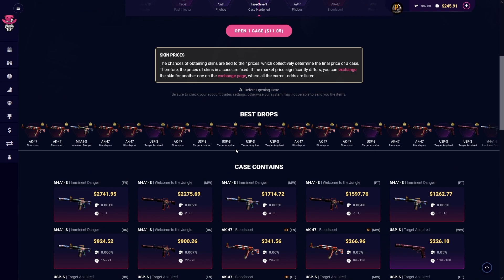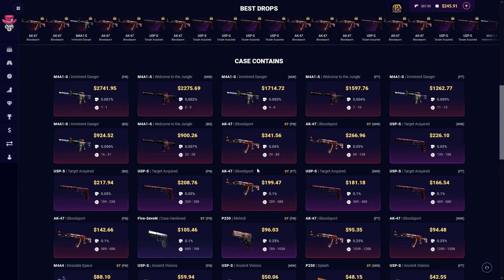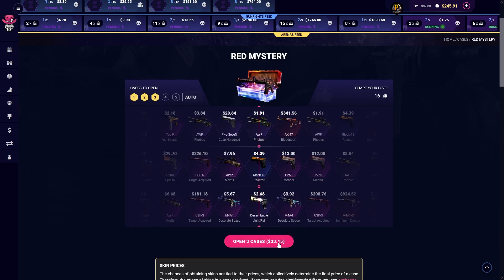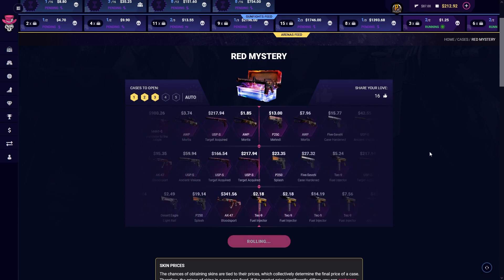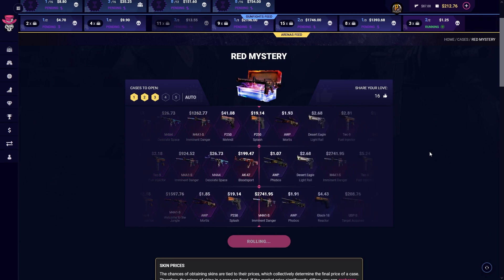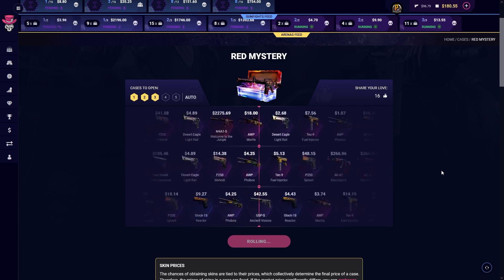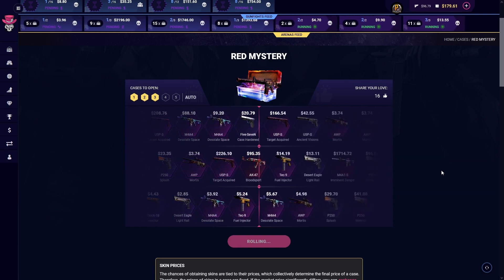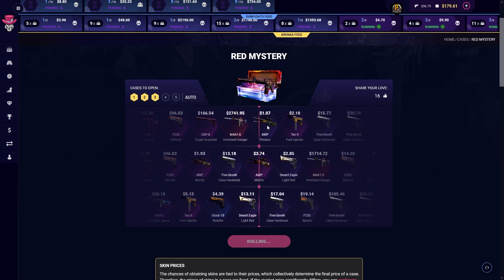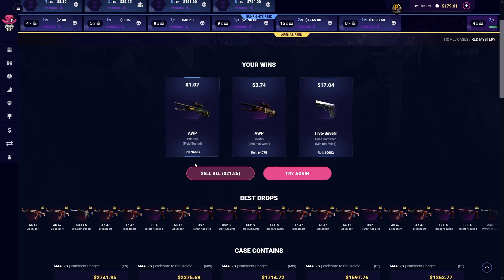Red mystery — what, imagine getting one of these. I see there's some nice red-themed skins in here. Let's just jump right into it without even taking a closer look at what we could potentially get. Look at that — we lost pretty much all the money. Look at that, the baits are crazy too.